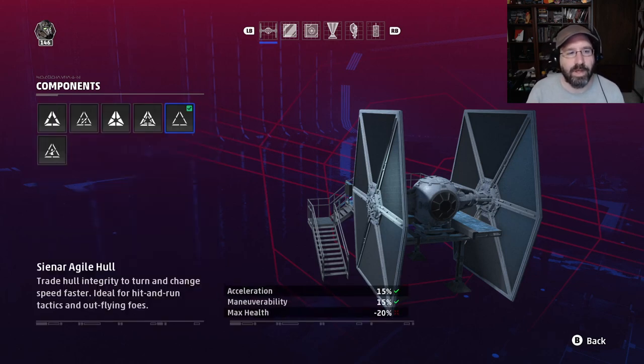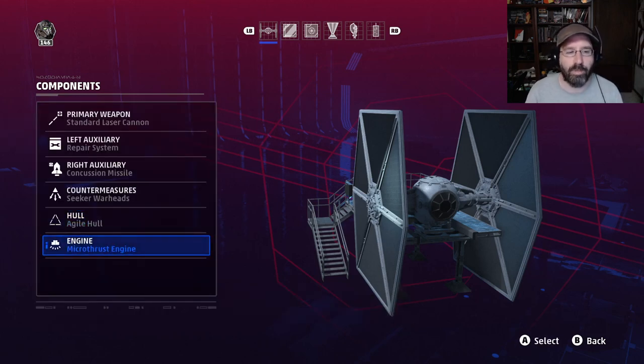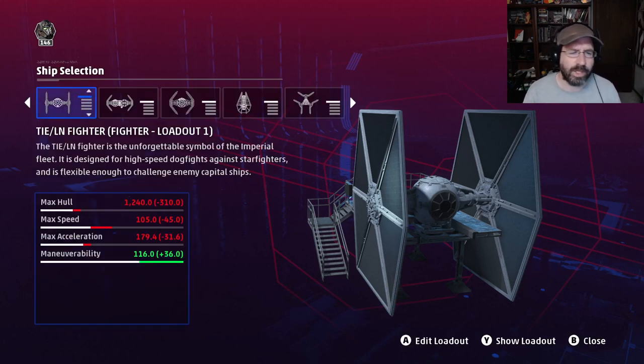For hull we're going with the agile hull, which adds acceleration and maneuverability while reducing health a little bit. For engines, we're going with micro thrust engines, which increase maneuverability while lowering acceleration and max speed. Looking at the overall stats, our health is lowered down to 1,240 — that's a pretty big hit.